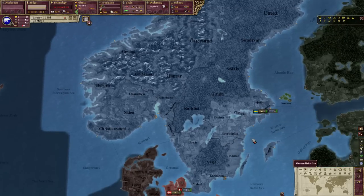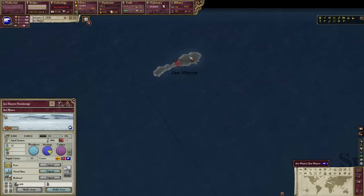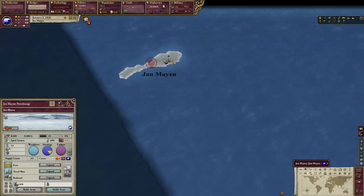So where is Jan Mayen, you might ask? Well, let me show you. Here it is, Jan Mayen. The most pointless nation in history. Just to sort of let the game update. And here we are, this is our nation — the tiny island of Jan Mayen.